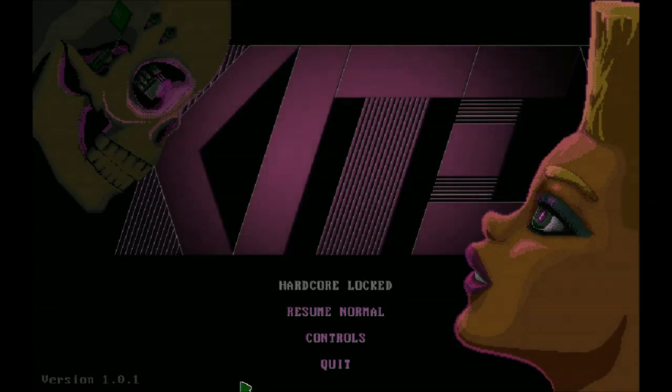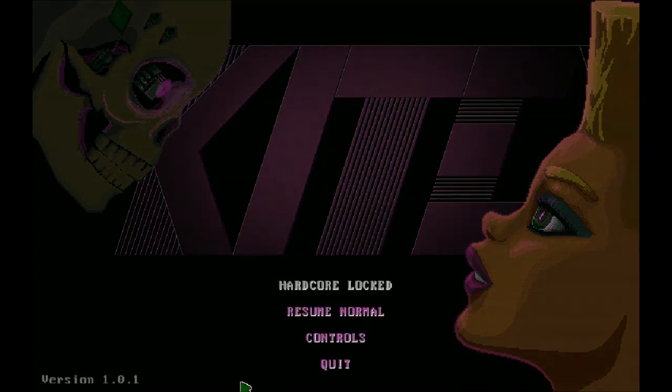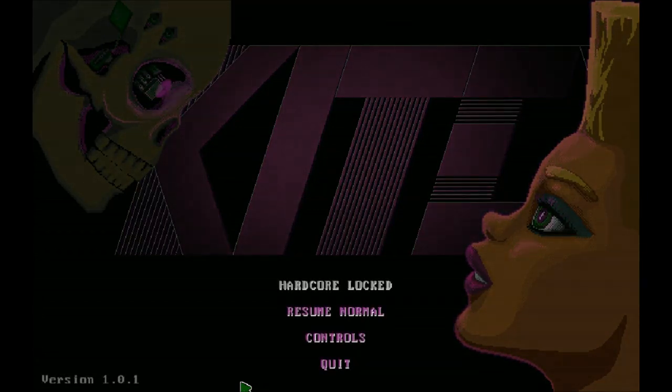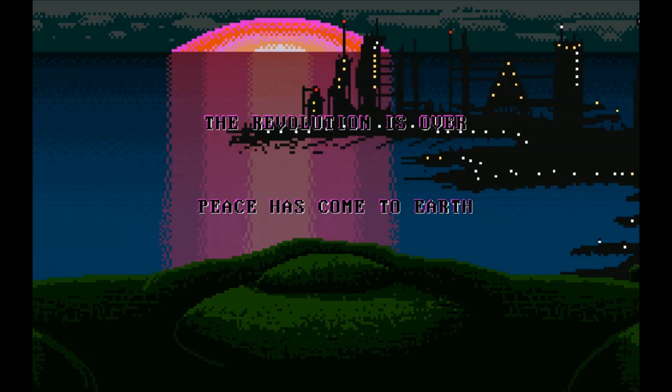Welcome everybody to a first look at the isometric shooter Kite. If you haven't guessed by the music, this is probably one of the most 80s things we're going to see in 2018. The game has a great sound and some very interesting gameplay to it, but this is sadly an example of a game where the UI comes back to hurt it. The game also doesn't have any option of lowering the sound, so I'm going to be muting the music once we get in-game.